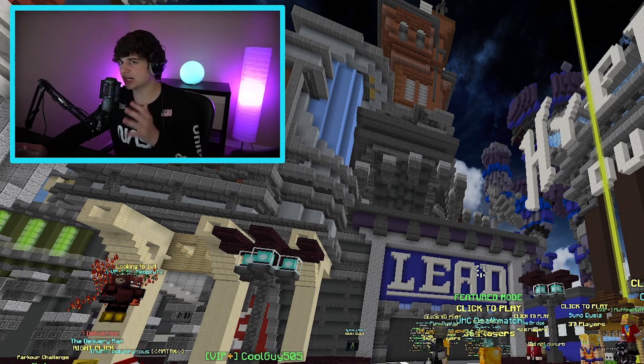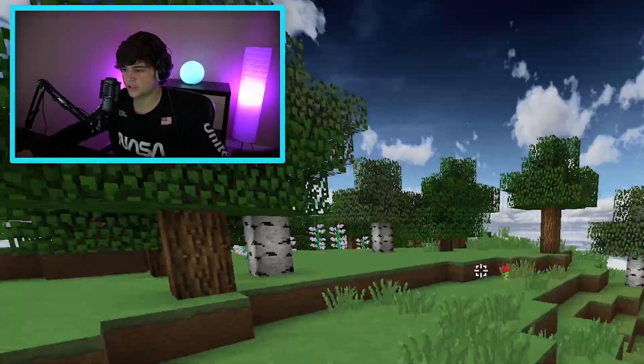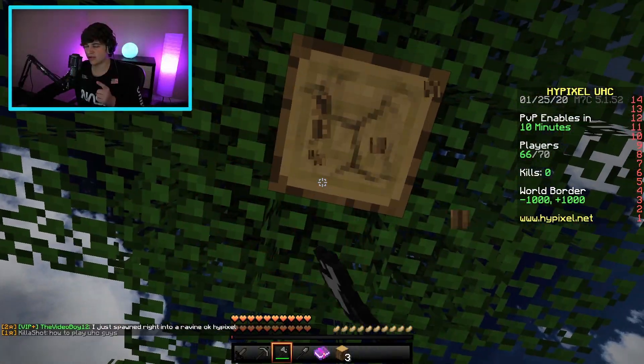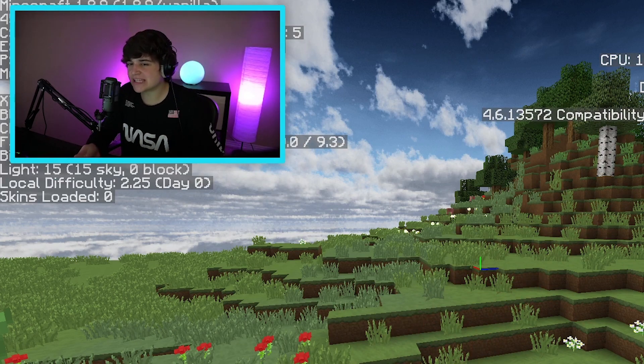Now we're gonna put it to the official test — let's see how we do in an actual Minecraft UHC. We just started in this Hypixel UHC, getting general materials and then heading straight to PvP to test this new keyboard. One weird thing about this keyboard is that to see coordinates, I have to press Fn and F3 at the same time to bring up the GUI — slightly inconvenient but I'll take it.